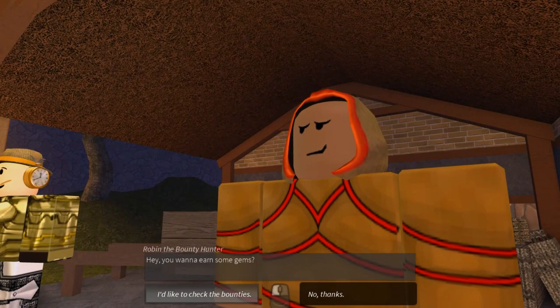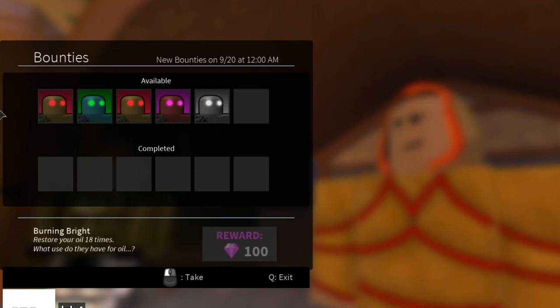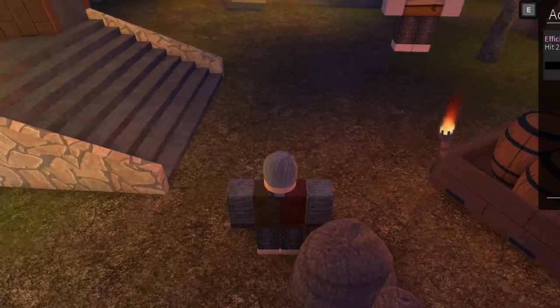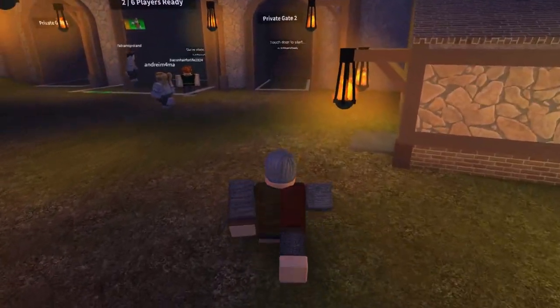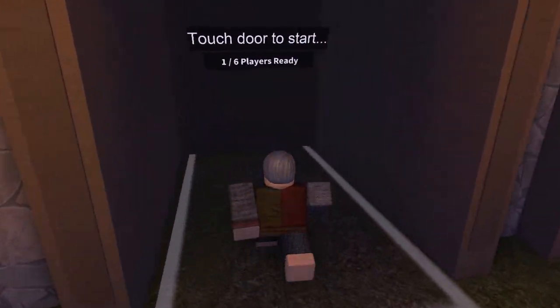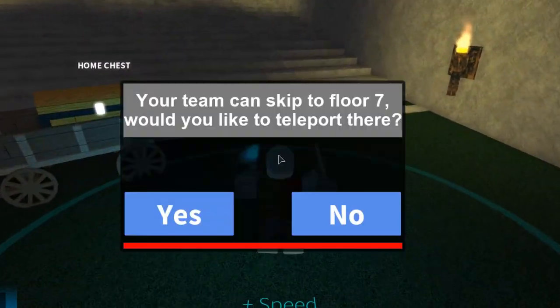You go talk to this NPC and say 'I'd like to check the bounties,' and then you get a quest that says 'Hit two enemies at once seven times' — which sounds hard but is extremely easy. You don't need anything — you can be level zero, you can have no weapons at all, you can have just gotten into the game and you can still do this.